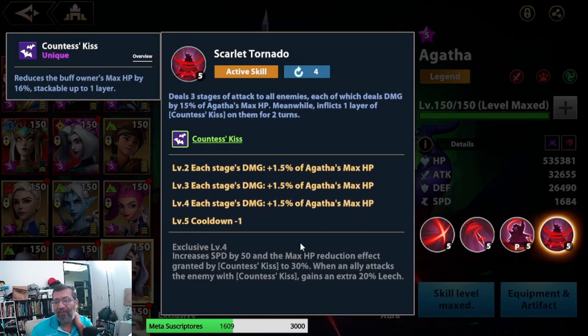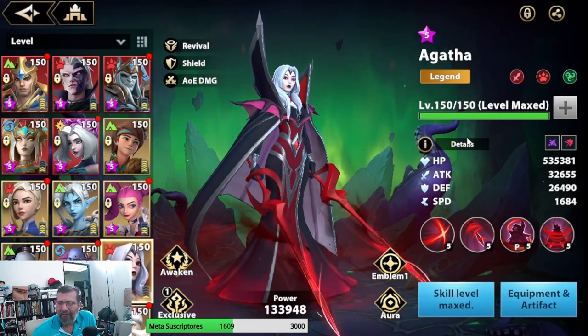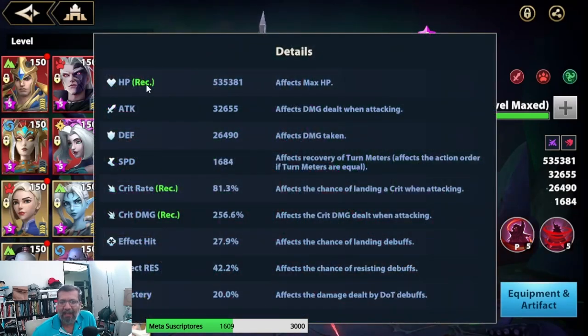Her ultimate, which is practically what we'd be using in arena, deals three layers of attack damage to all enemies. Each layer deals 15% of Agatha's max HP, scaling up to about 4.5% more, so it almost reaches 20% damage per layer. It also inflicts one layer of Counter Kiss on all enemies for two turns — remember she deals more damage to enemies with Counter, so this synergizes perfectly.